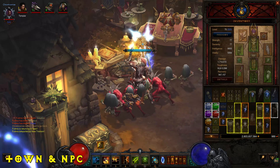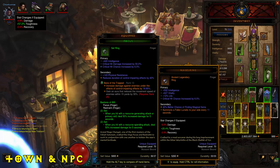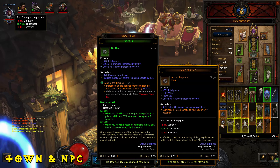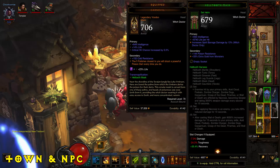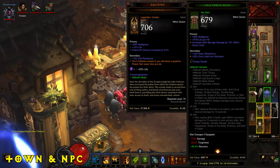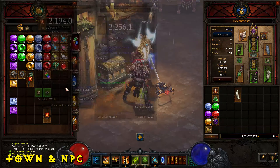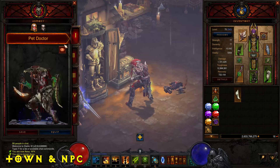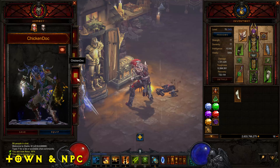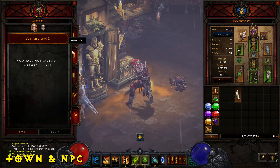If you want to quickly identify your legendary items — removing the question mark to reveal their stats, prefixes, and suffixes — use the Book of Cain, which will quickly ID all legendaries in your inventory. Very useful after clearing a rift. And like any game, you have storage which can be upgraded for more space, and you can even save your builds in the wardrobe — a useful feature for quickly switching between different builds.